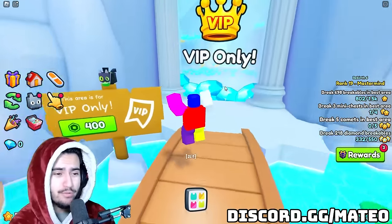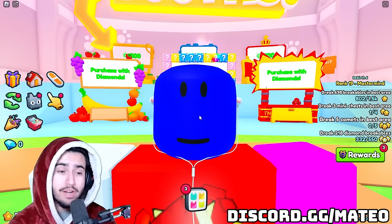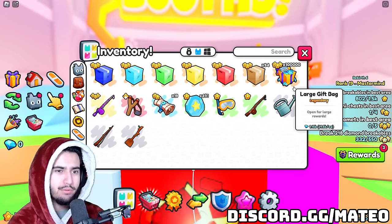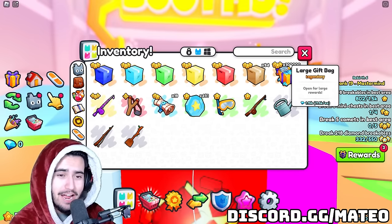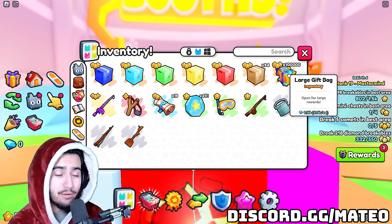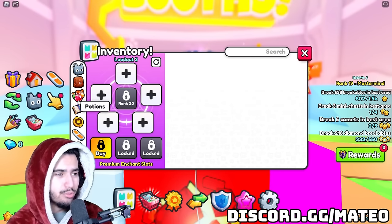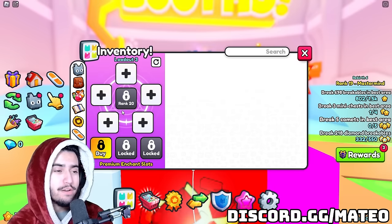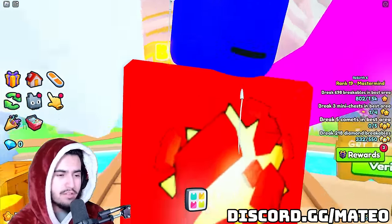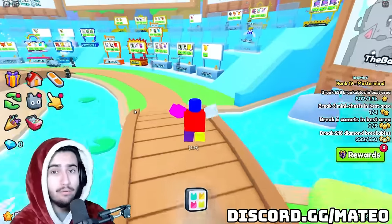Without further ado let's get right into it, because opening this amount of gift bags is going to take absolutely forever. We've cleared our inventory of all items — the only thing we have right now are these 100,000 large gift bags worth 1.15 billion wrap, and we have no potions, no enchants, nothing of the sort. So everything we get in our inventory is going to be straight from the large gift bags. We also cleared out our diamonds so we will know exactly how much raw diamonds we get from each gift bag.